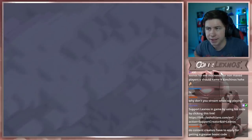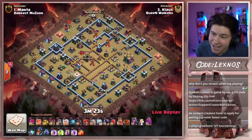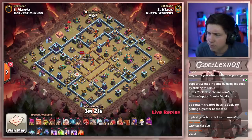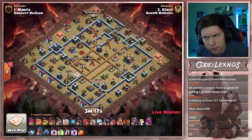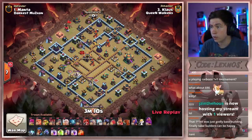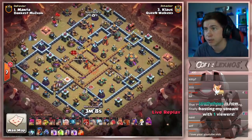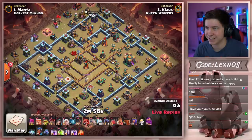Klaus, the man, the myth, the legend, is in with his next attack. And he is doing what? Queen charge, giant hogs, golems, ice golems with seven bat spells and a jump. Klaus, what are you doing? This is going to be a good one. Oh, he's just doing it for the content at this point.